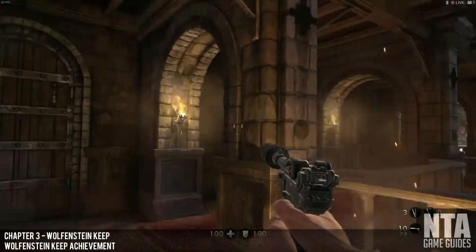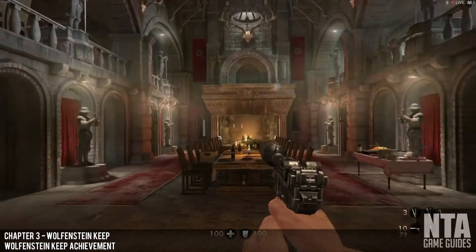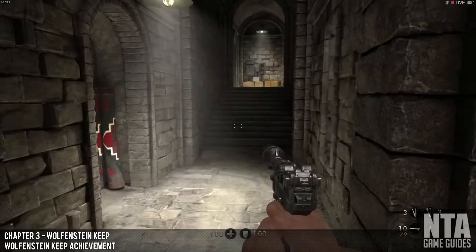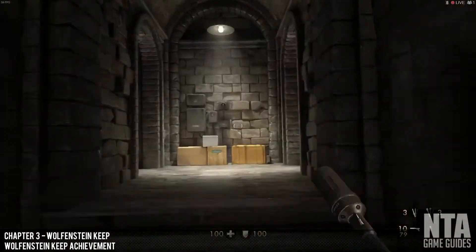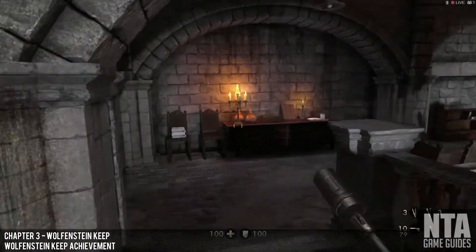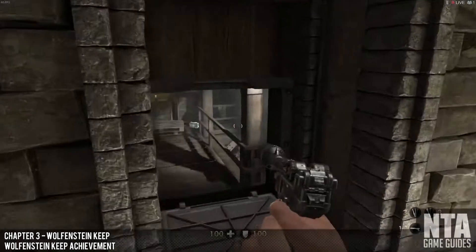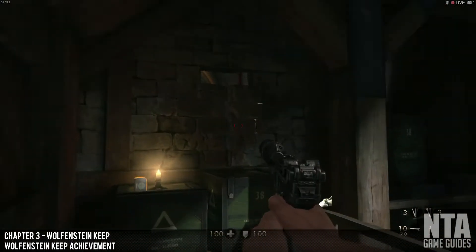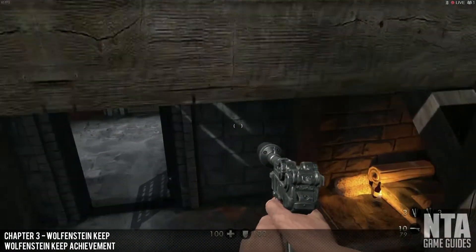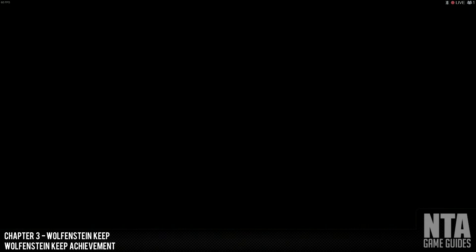Wolfenstein Keep Achievement. This is the nightmare — the retro game. Once you get to the second area where you have to disable the command for the signal, you have to come through this area anyway so you can't miss it. The main objective is this way. Jump over the rails here — this will be a secret area containing the bed. Once you find the key and get to the exit of this retro level, you will get the achievement.